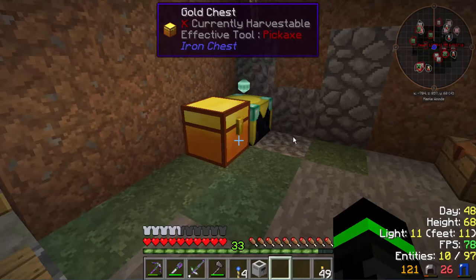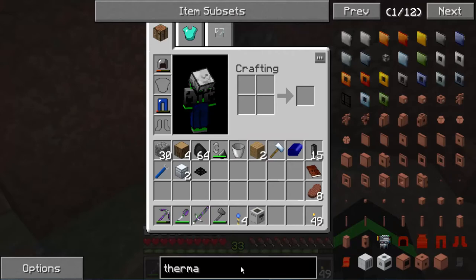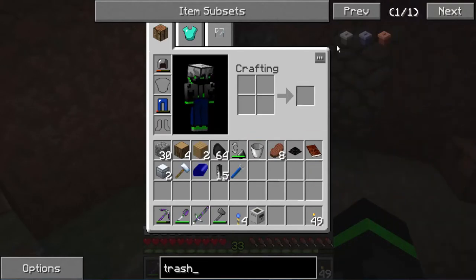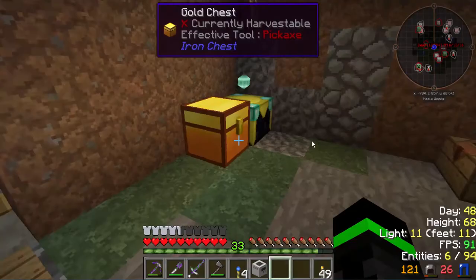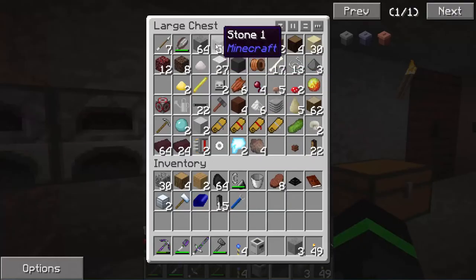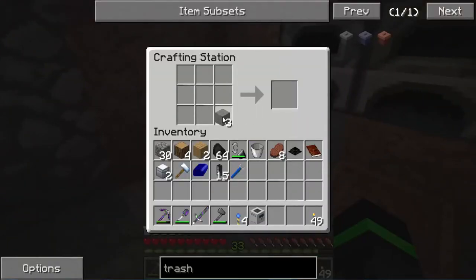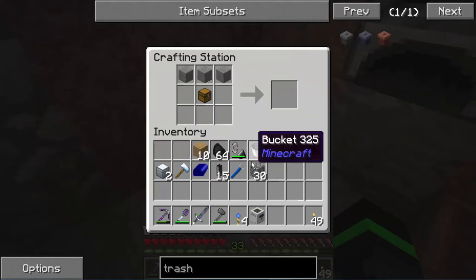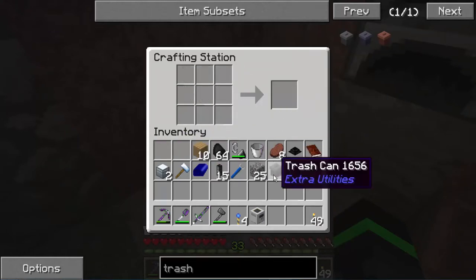I'm going to have to make another lava generator, another ender tank. Do we have trash cans? We should. I think it's from Extra Utils, maybe. Yes it is — that's a very useful item to have. I need to get a trash can — this is going to be useful for the items we don't need. We're just going to be cobble, dirt, gravel, sand, and some other random ones.